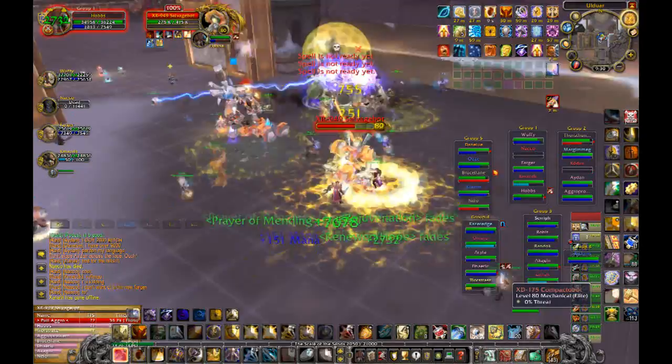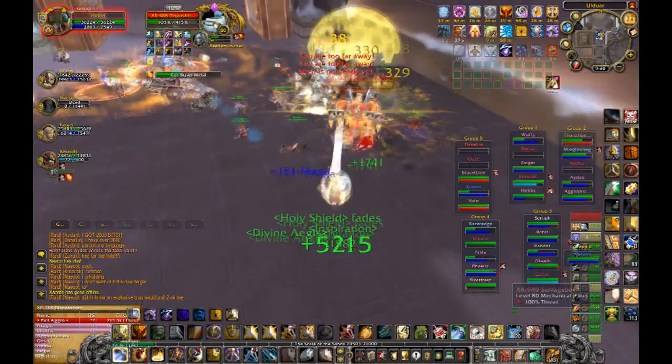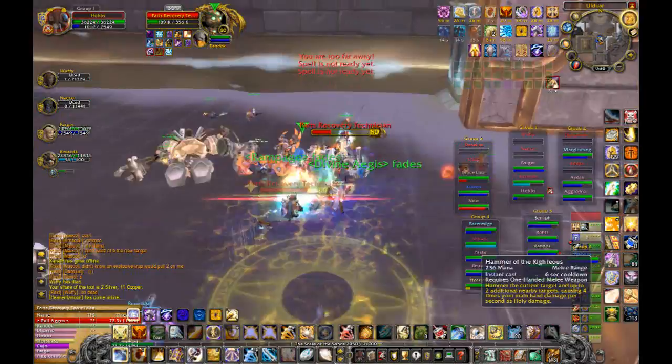So this is the trash on the way to the Deconstructor. A lot of what we've marked in the distance — you'll see those little energy fields, which I think heal them, or at least stop damage from going to them. We normally take down the little humanoid-looking bots — not the salvage bots, but those technicians — and in this case we actually took them down last.